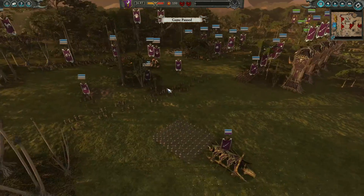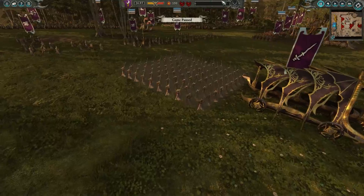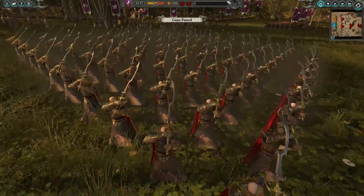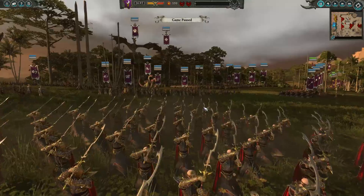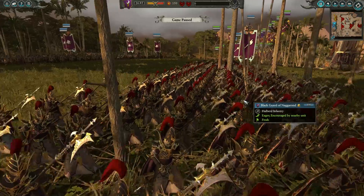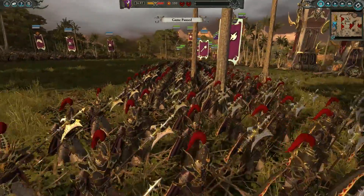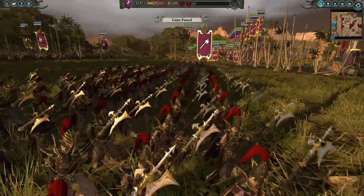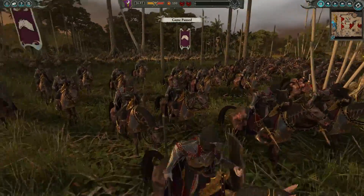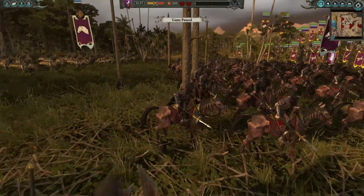Let's look at the units to see what interesting things people are bringing. We are using some mods in this replay — I'll link them all in the description. The notable units for the Dark Elves are going to be the Blackguard of Naggarond and the Executioners: really strong, heavy infantry able to deal with whatever the Lizardmen can throw at them. I'm also surprised to see a lot of Dark Riders on the battlefield, this being a siege battle.